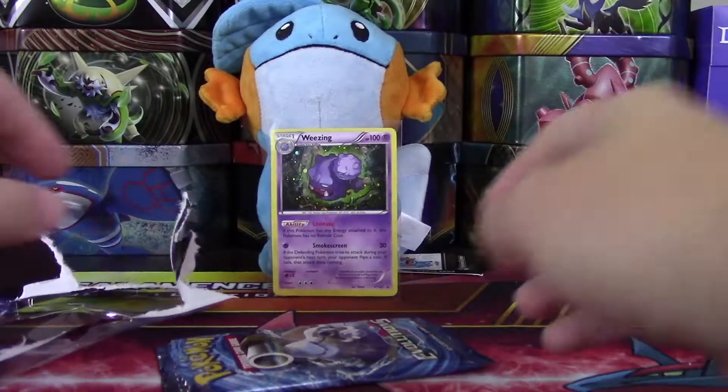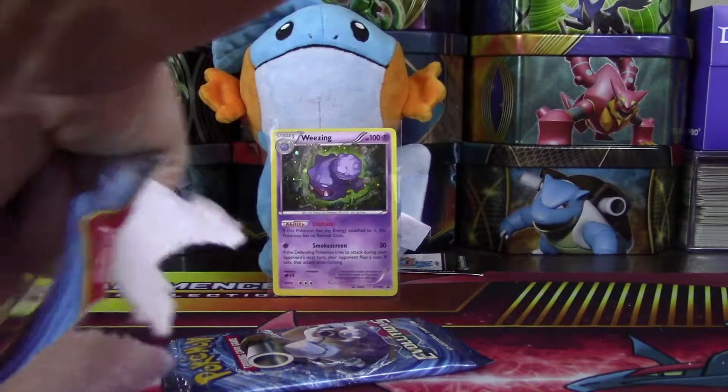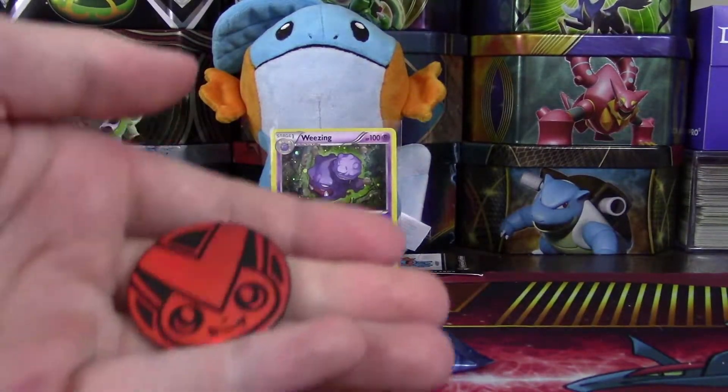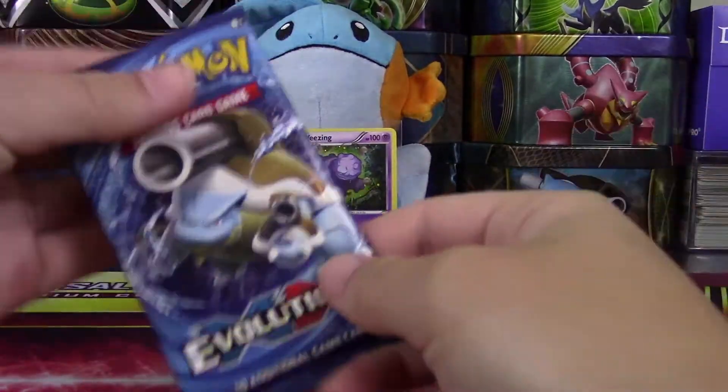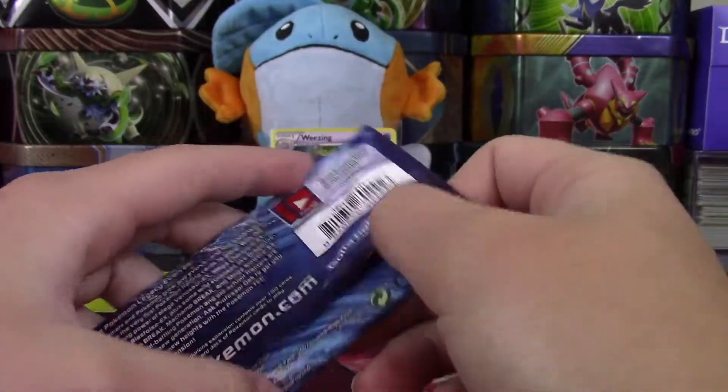I'll give it to Mudkip. And of course we have a coin — this time it is a Victini coin. All right, so let's get into our one pack and hope for the best.